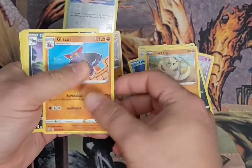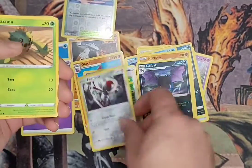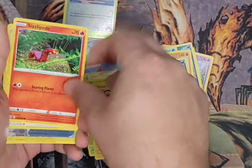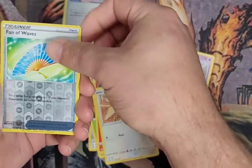We got Psychic there. Alright. Gliscar. Goldbat. Tooljammer. Ponard. Cacnea. Shinx. Sizzlepeed. We got a Full Art Spiro. Fan of Waves.